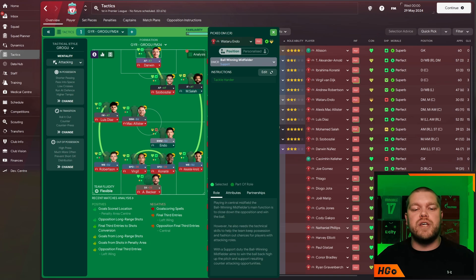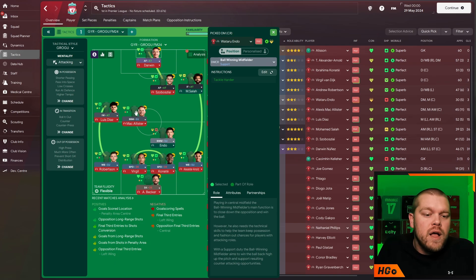Moving into the midfield, we have Endo as the ball-winning midfielder in this Liverpool team — on support duty with the additional instruction of Tackle Harder. The box-to-box midfielder is, of course, Alexis McAllister in this one. He is on support as well with the additional instruction of Tackle Harder.